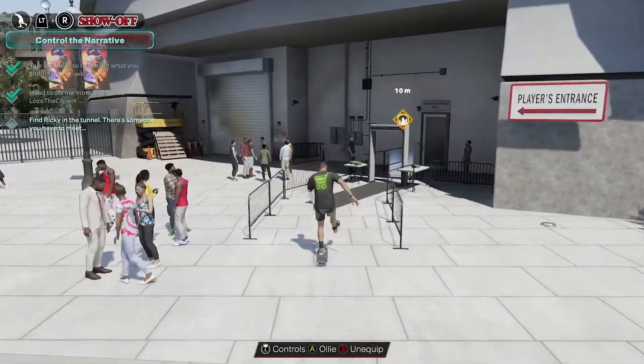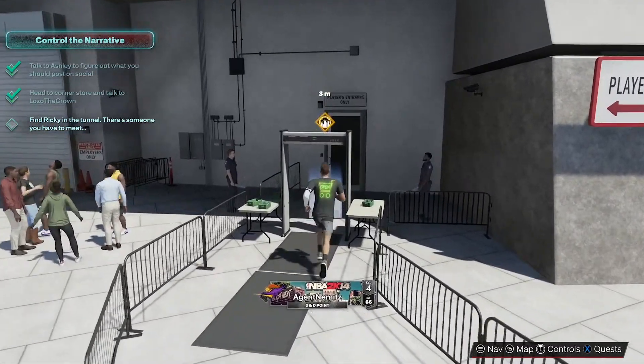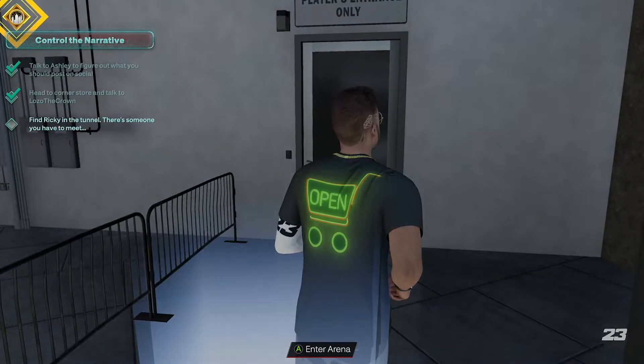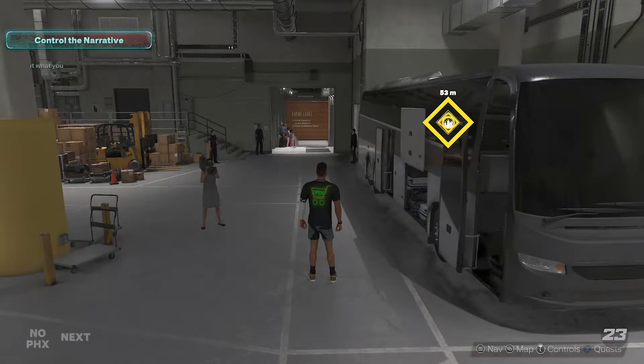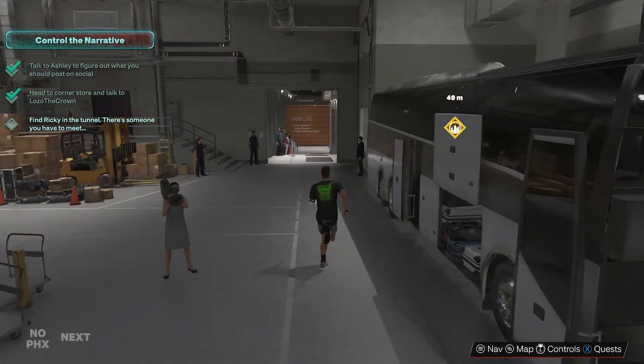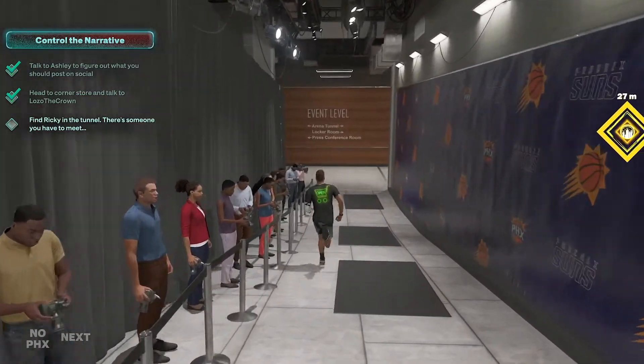Time for our game, everybody. I'm excited — let's go through the metal detector. Got our bling on now, hopefully it doesn't ping us. So our next objective was to find Ricky in the tunnel and then talk to him. Let's get that underway and see what's going on here. Something must be important — he's right around the corner here.